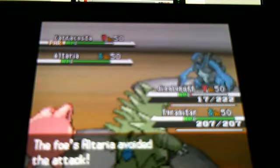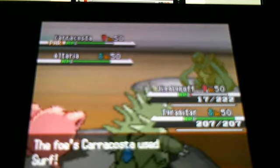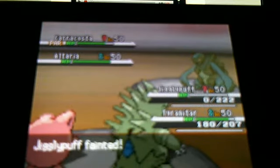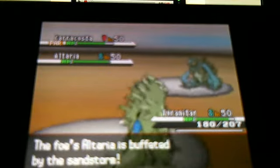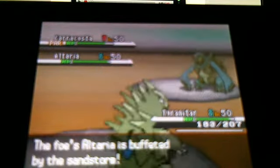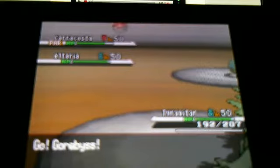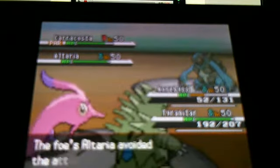I'm going to use Stone Edge on the Altaria, but it avoids the attack, and I'm going to use Thunder Wave on Altaria, it avoids the attack. Now it's going to use Surf. Watch how well this Tyranitar survives the Surf, proving that it is very specially defensive. Either Karakosa is at low HP, or it's because of Tyranitar's amazing special defense. I was puzzled how it was only able to take that much HP away, because it's super effective.